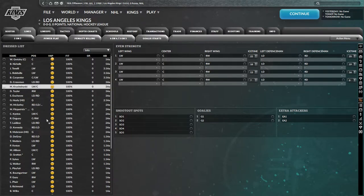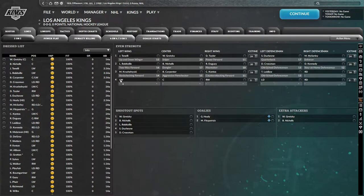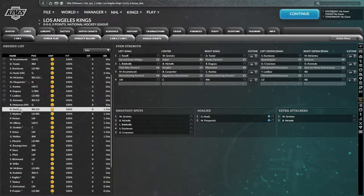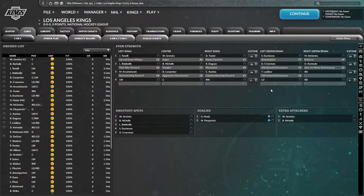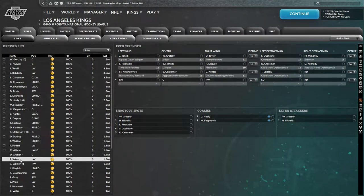We have our first captain. We don't have alternate captains yet — I'll be assigning that in a second. Looks like Nichols is our second line center, which actually might not be a bad idea considering how crummy some of these guys are. I'm going to do three defensive lines and four offensive lines — we have plenty of guys. Our fourth line is going to be shockingly bad though, minor leaguers are going to be playing.